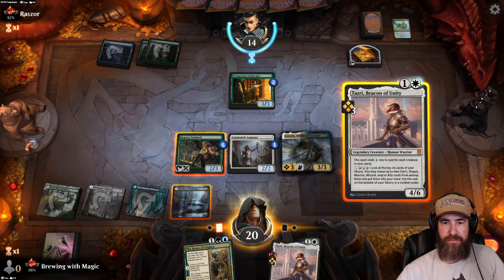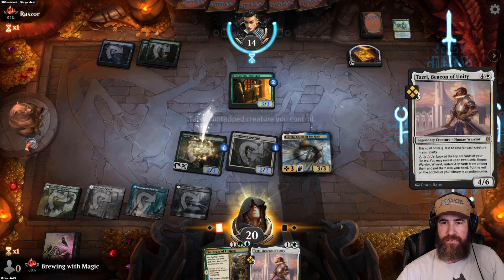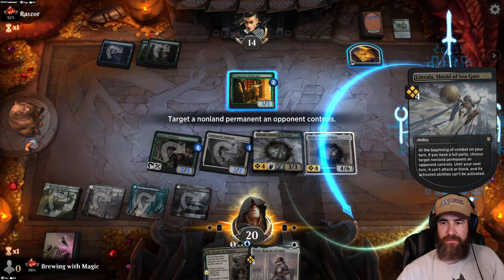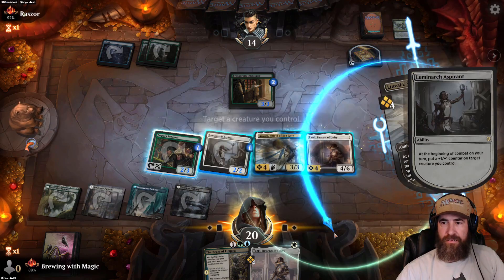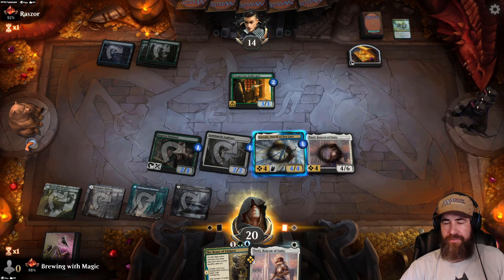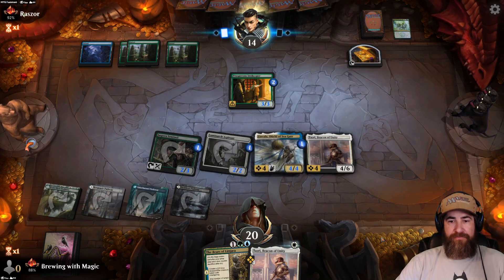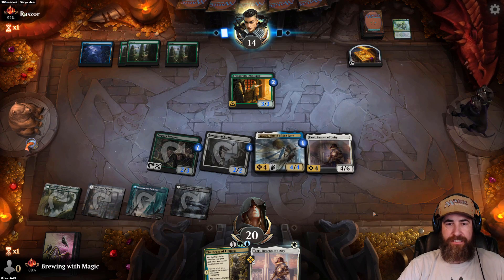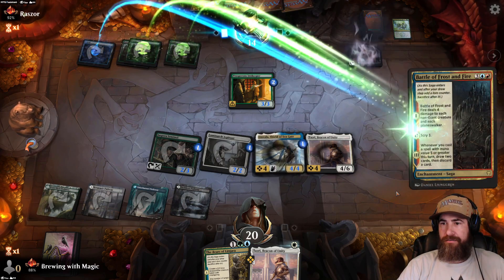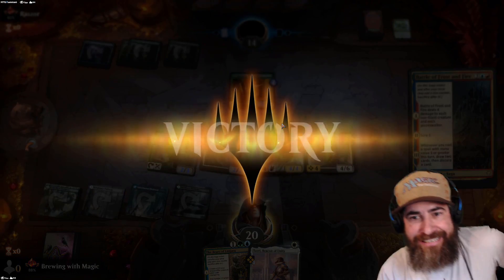Let's go ahead and re-throw Linvala. We'll tap the Luminarch Aspirant since we're not going into combat with it. Let's put the counter on our flyer — now that can't attack, block, or activate abilities. We'll end the turn with a nice fat board and hexproof all over the place. Coming for you Simic! Next — oh, Battle of Frost and Fire takes out the board. Let's activate Linvala to make them indestructible — we got it, we got it!